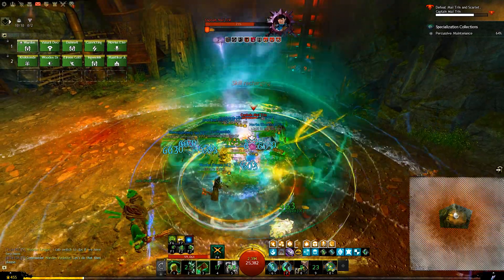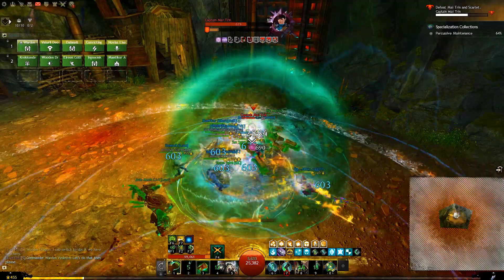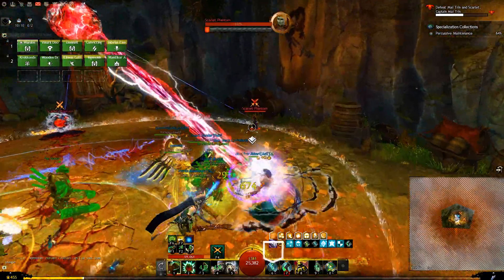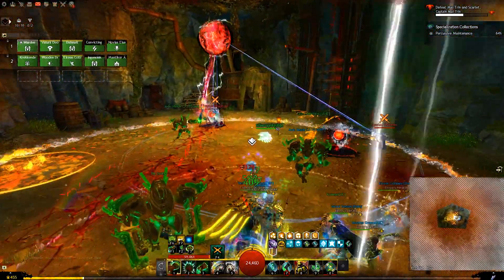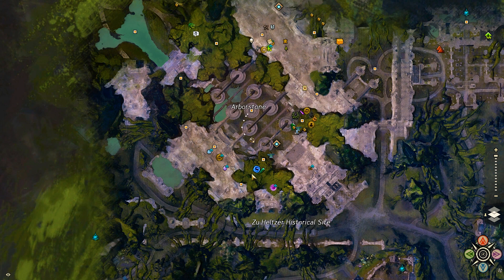Having ascended gear for your main characters is very helpful, especially for end game content. So in this Guild Wars 2 ascended gear guide, we learn exactly how to get fast ascended gear from the End of Dragons strike missions. In Arbor Stone, right beside the strike mission portal, you will find a vendor called Chart Collector.